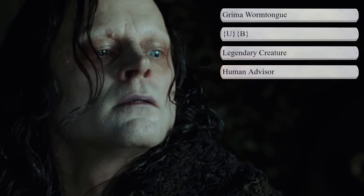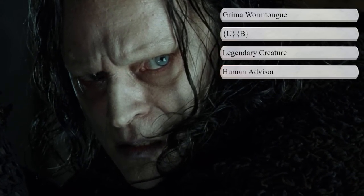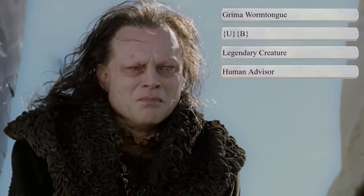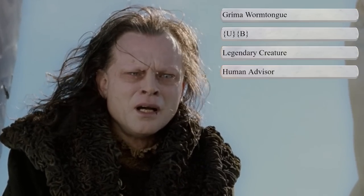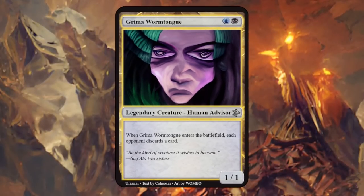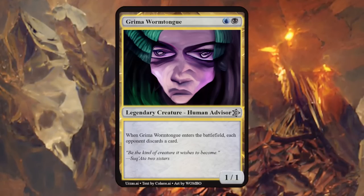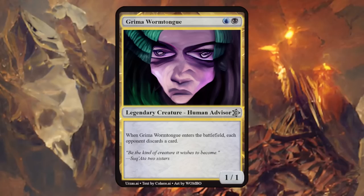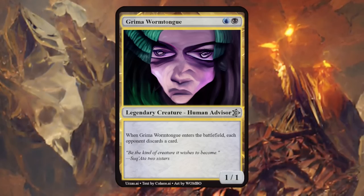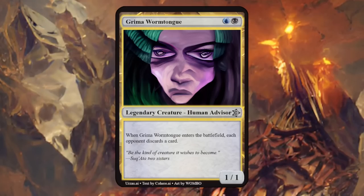Last but not least, we have Grima Wormtongue, chief counselor at the court of King Theoden of Rohan, before being exposed as an agent and mole of the corrupted wizard Saruman — made him a blue-black human advisor. Grima is a 1/1 that when he enters the battlefield makes each opponent discard a card. Could probably add a little extra ability on top, as we're paying a blue and a black instead of one and a black — which is typical for these 1/1s that make the opponent discard — but the design makes a lot of sense.